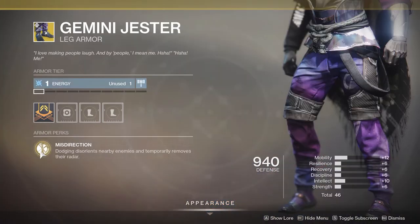You can add Gemini Jester, which allows you to eliminate radar and confuse enemies when you dodge. This is great if you want an overly aggressive build where you jump right into the action. It also helps not just yourself but your teammates in reduced-lives modes like Elimination or Survival, where you can confuse enemies and attempt a comeback — even if you die, it can really help your team.